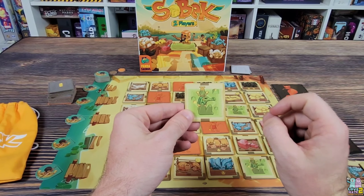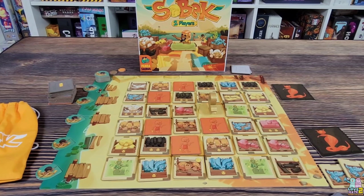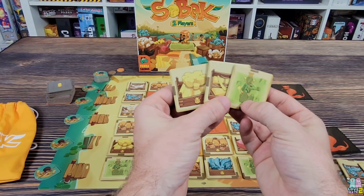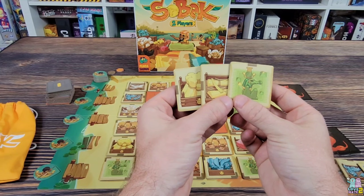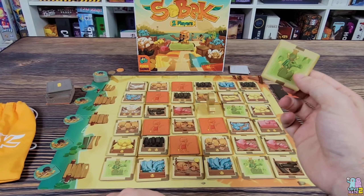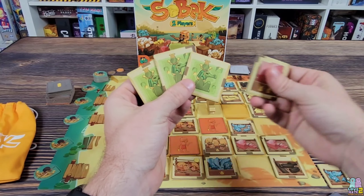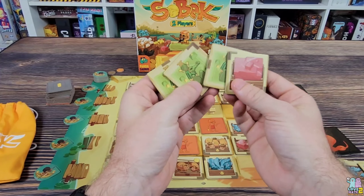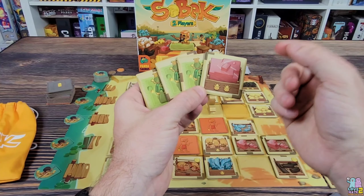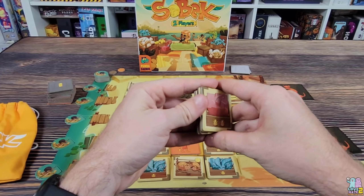These statue tiles are special — they can be wild and added to a set. So if I did not have three to make up a complete set and I only had two, I could add this statue tile to make it a complete set. It's not going to give me any scarabs, but it is going to at least let me sell something. I cannot have a set of statues — I have to have at least one other thing to add those statues to. In this case I would be able to sell the marble here and I would have two scarabs, using the statues as marble. So it would be two times four tiles — that's good for eight points at the end of the game.